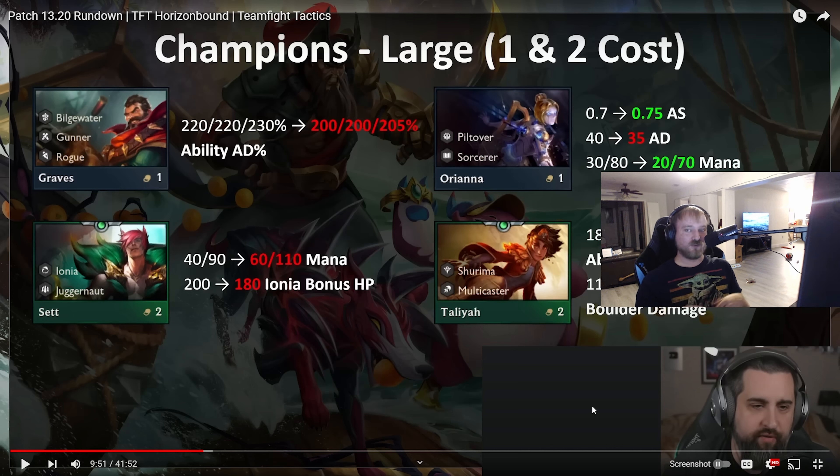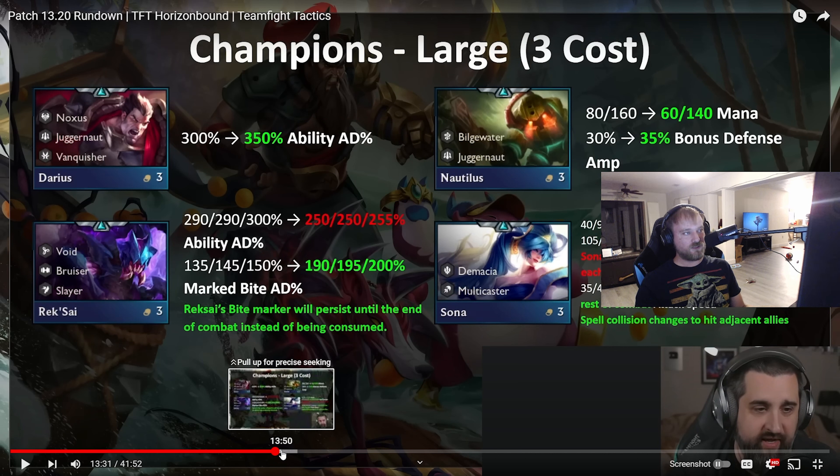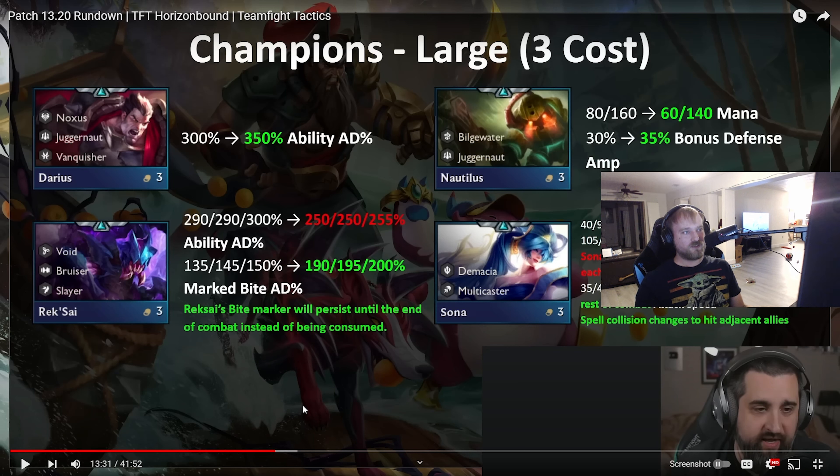For lower tier champions, Graves got a pretty major nerf — rogues got hit really hard this patch. Orianna got nerfed on AD but buffed everywhere else, so it's kind of net neutral. They don't want her to be a reroller since she's with Piltover. Set got nerfed — he's been the premier two-cost for a long time, so definitely deserved. Talia got buffed, which worries me a lot for Double Trouble specifically because Double Trouble is still there and has been hanging in the background.